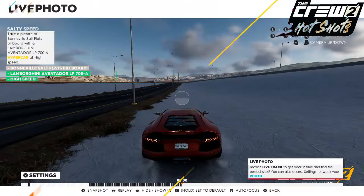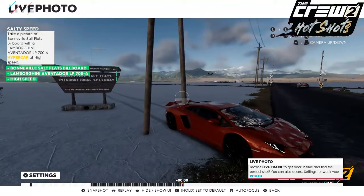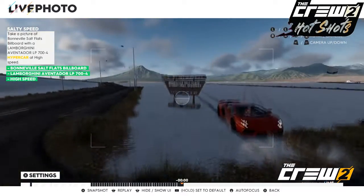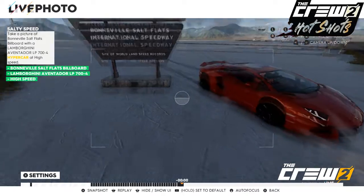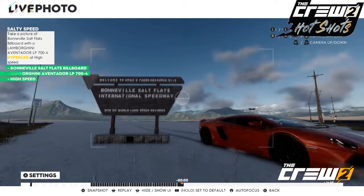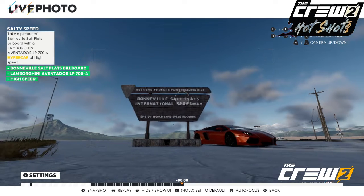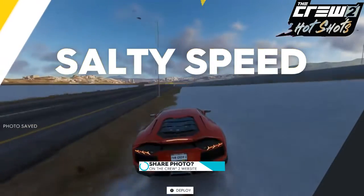Once you have gone past it, press left on the D-pad — this will take you into live photo mode. Rewind it by pressing left again and you can see I have gone through the post. I am just going to position my car next to it in a nice orderly fashion. Make it look artistic or change the weather or whatever you need to do, then hit that snapshot button and you will have got salty speed.